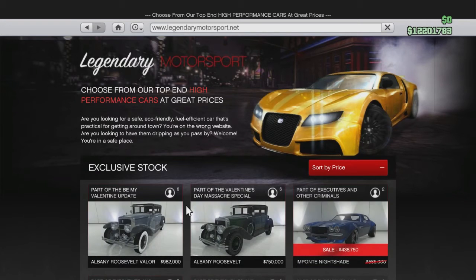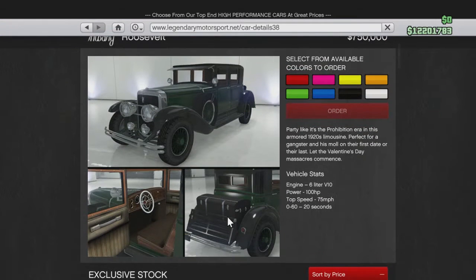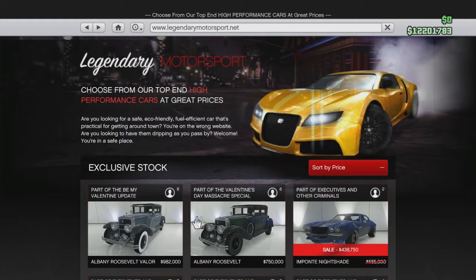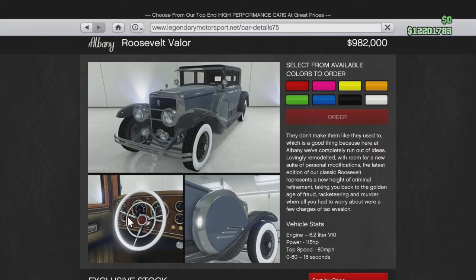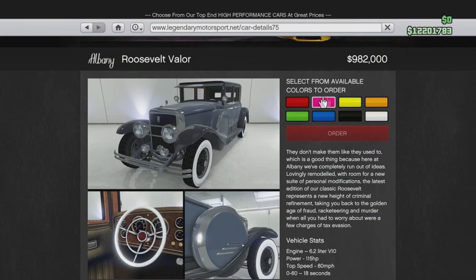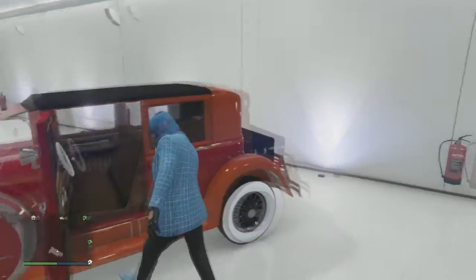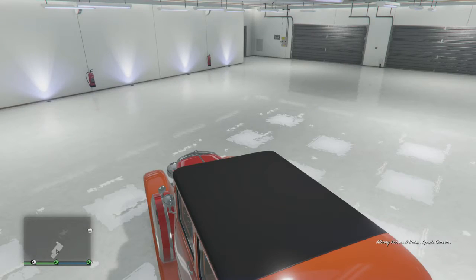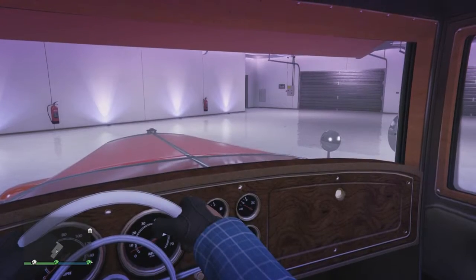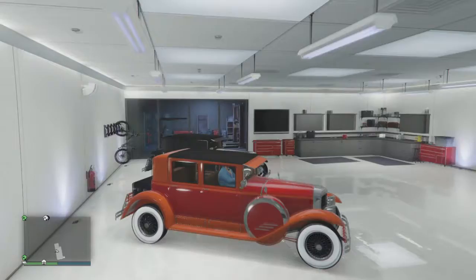Currently available as part of Be My Valentine, you got the original Roosevelt for $750,000 — it's the cheaper of the two. The new one, the Roosevelt Valor, is $982,000 and this is the one you can customize. If you just like the look as-is, go with the regular Roosevelt — it's cheaper. The interiors of both Roosevelts are identical, and no, you can't take it to Benny's to customize.